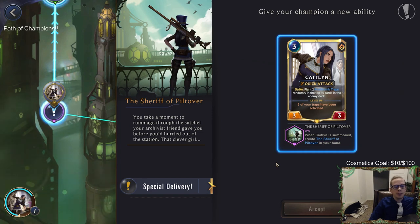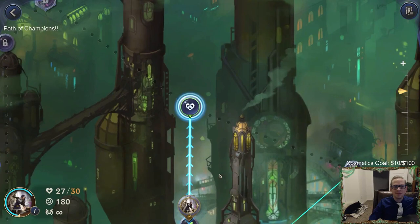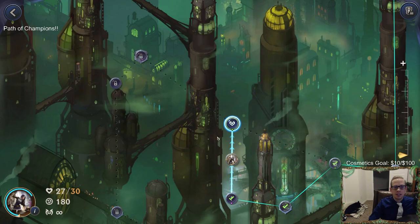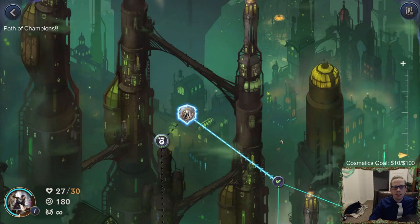Whenever Caitlin is summoned, you create the Sheriff of Piltover in your hand, which plants a flash bomb trap on each card in the enemy deck - two mana burst speed. I guess I will accept that special delivery! We need to go this way. Let's see if we can get an S rating by not clicking the heal station.